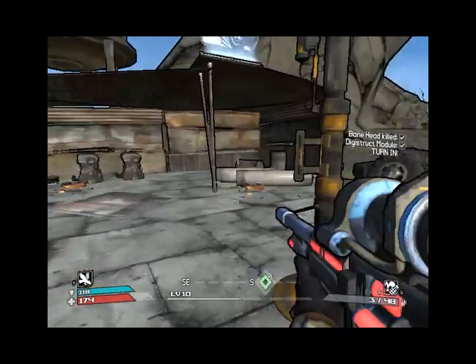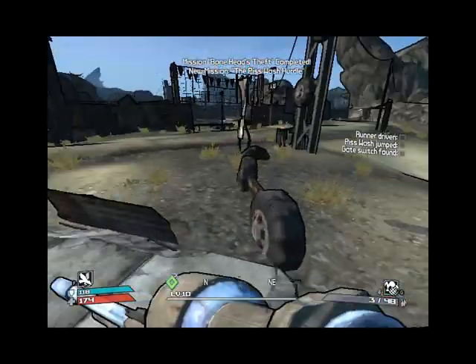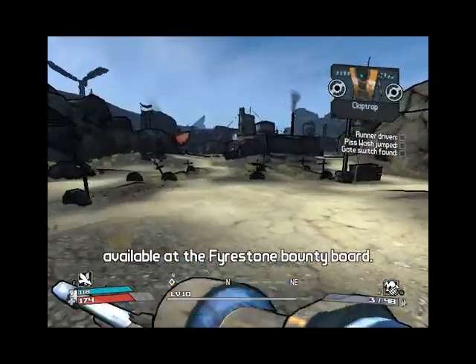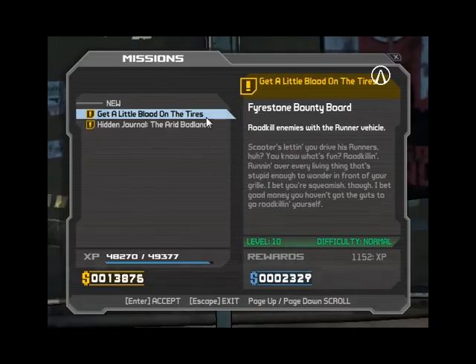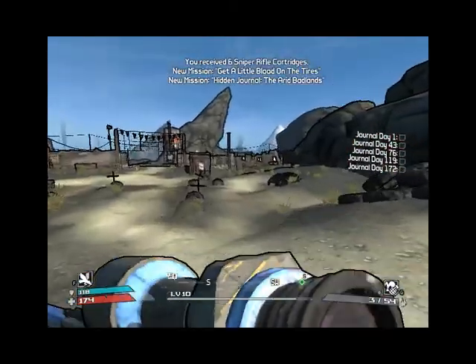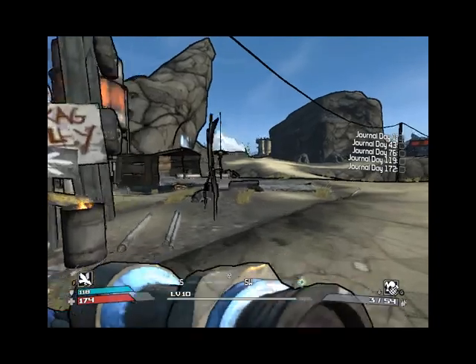Surprisingly, you can complete the quest right here. Quest completed. Now we get a new quest, and we can now drive cars. There are new missions, and I like to get these first because some of them involve killing people with a car, and there are also some journals. You can do all three quests at the same time — three birds, one... par, I guess.